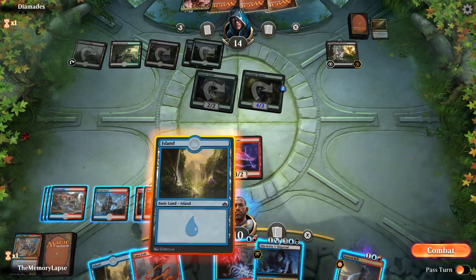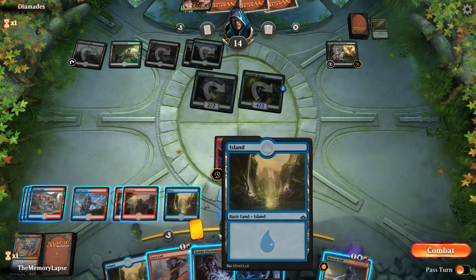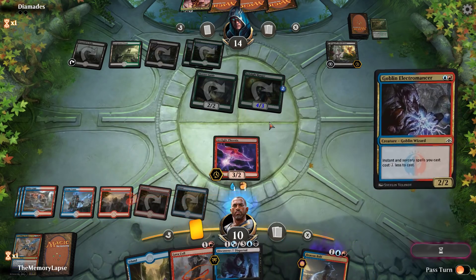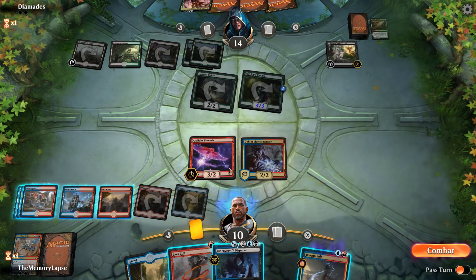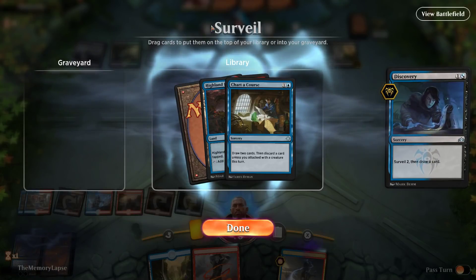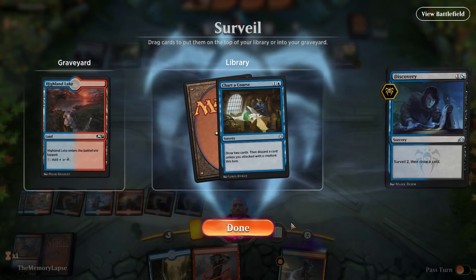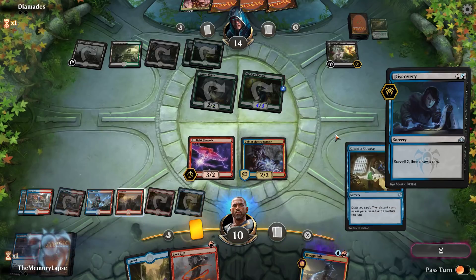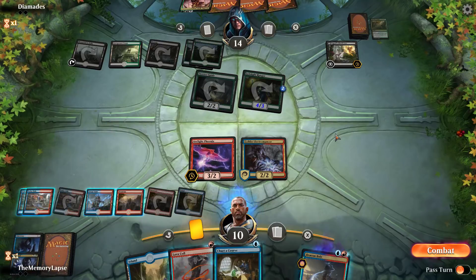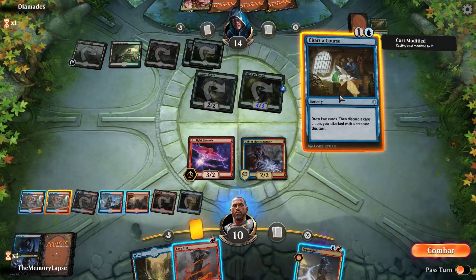Oh, they've got main deck Bloodfast, so this is actually a player we've played against a fair amount, I think Diomedes. So we can go one-two — we can go digging here, and if we hit another Phoenix we can bring it back. Chart a Course — I guess we're gonna Chart pre-combat.